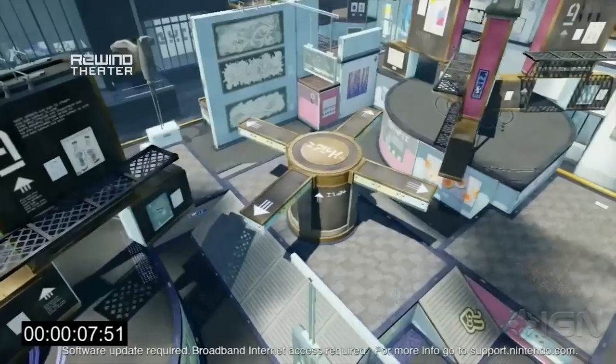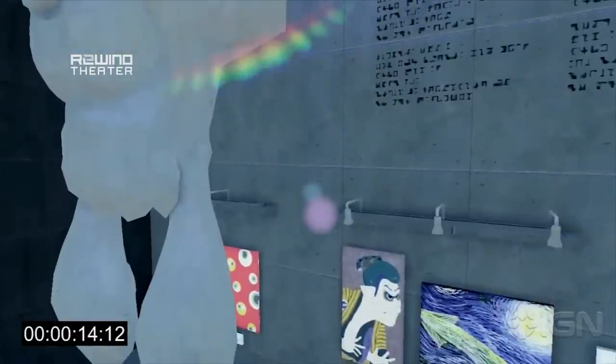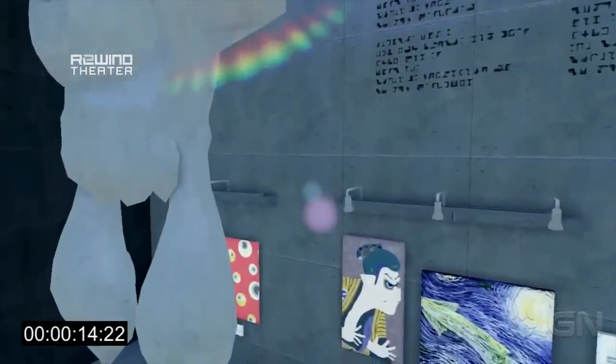This is part of a free update that you're going to be getting. In fact, when you're watching this, this first map should be online. It's set inside of an art museum, which is fantastic. Yeah, and look, you can even see some Splatoon takes on real art. Like on the left, you see that's an ukiyo-e.